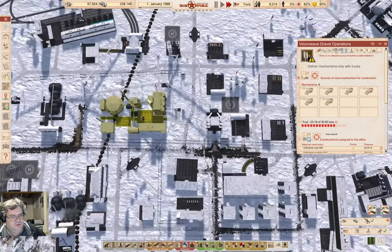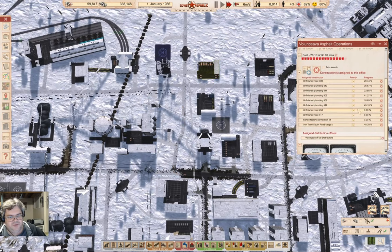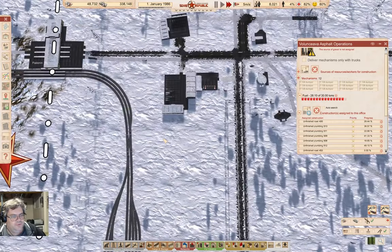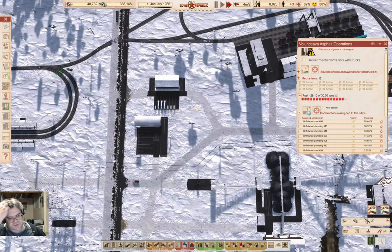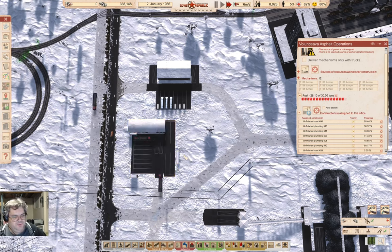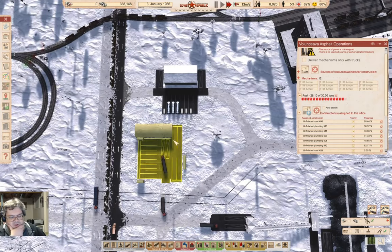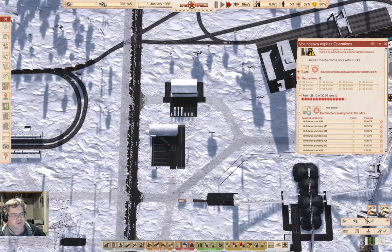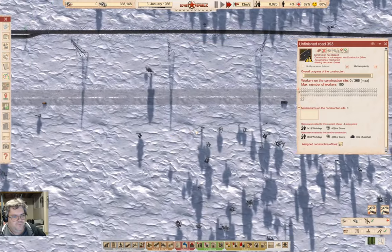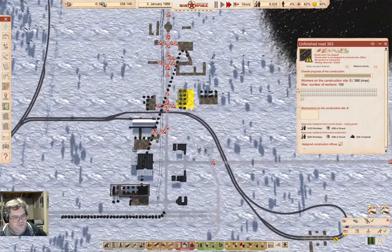And here we have asphalt operations — yeah, that's fine. Let's get some decent trucks going in the construction office, and then maybe some of that gravel stuff will go a little faster on those roads. We've got plenty of gravel production — might as well do something with it. That's a thing that will help.